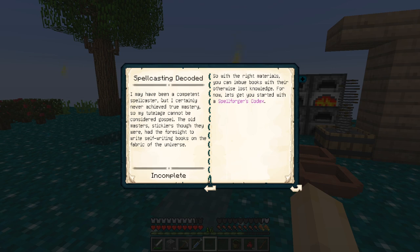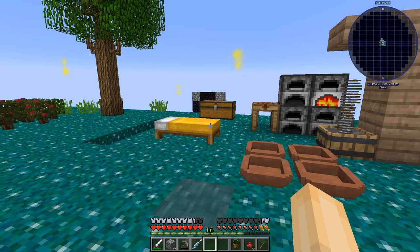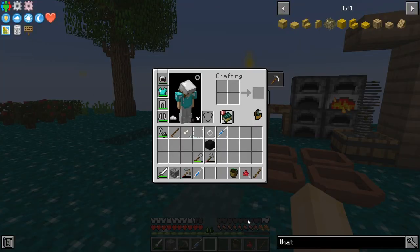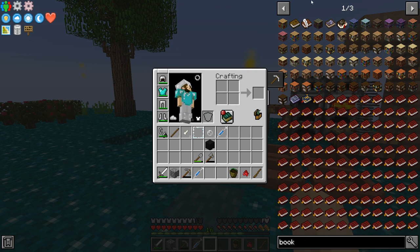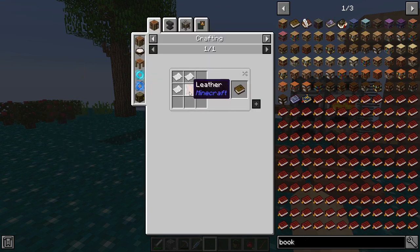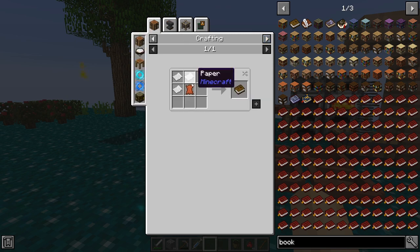Spellcasting Decoded: I may have been a competent spellcaster, but I certainly never achieved true mastery, so my tutelage cannot be considered gospel. The old masters had the foresight to write self-writing books in the fabric of the universe. With the right materials, you can imbue books with their otherwise lost knowledge. So we need a Spellforger's Codex — we need to take a book and drop it in mana. How do I make a book? I don't have any leather. Is there another way to make a book? Leather — tell me there's another way. Can I make leather? Rat pelt, rabbit hide — no, that's not gonna do it. Witch's oven. I don't have any rotten flesh either.